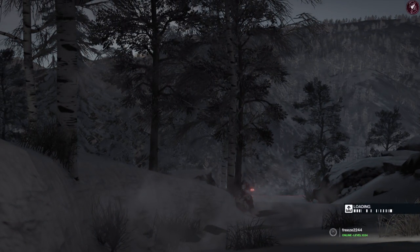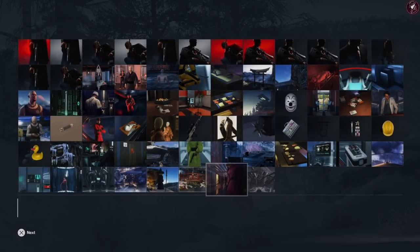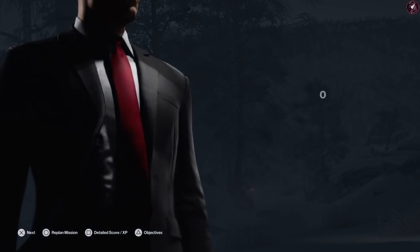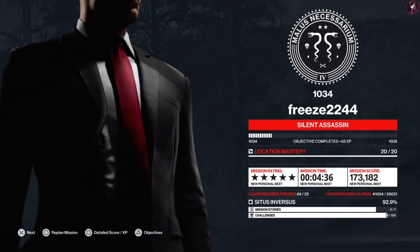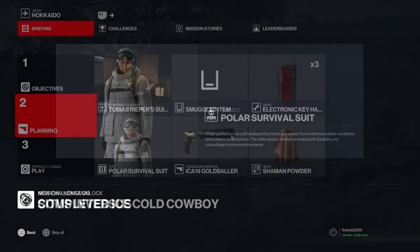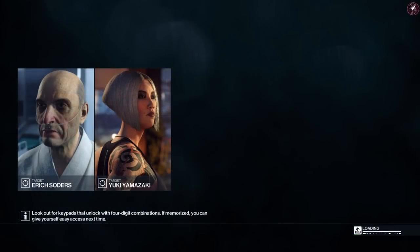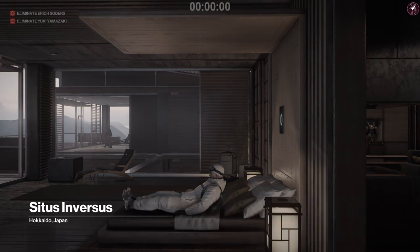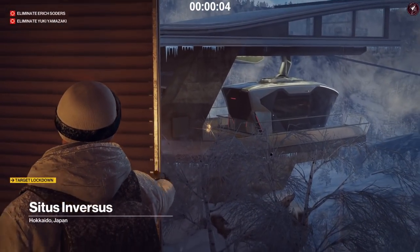There is an easier and faster way of doing this challenge if you have equipment. If you're already at mastery level 20 for Hokkaido and can start in any position, bring some extra equipment to make this much easier and faster. We're going to use the Silver Baller, the shaman powder, the electronic key hacker, and we're going to start in Tobias Reaper's room — which is the outfit I unlocked previously.